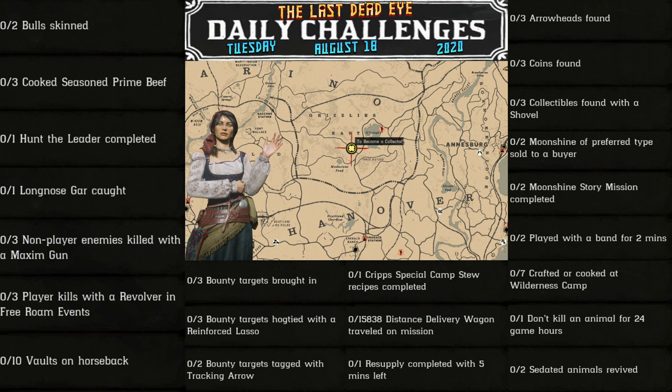3 bounty targets brought in, 3 bounty targets hogtied with a reinforced lasso, 2 bounty targets tagged with a tracking arrow, 1 Cripps special camp stew recipe completed, and 15,838 distance delivery wagon traveled on mission.